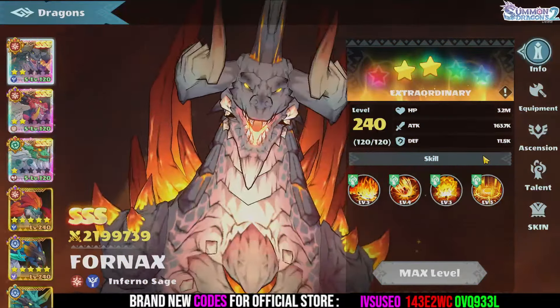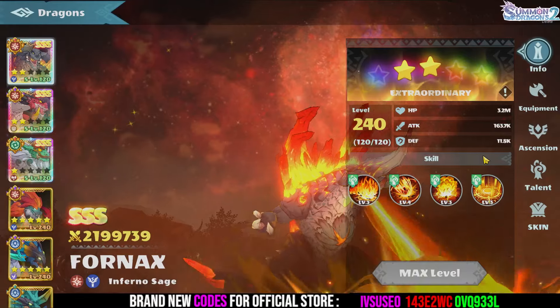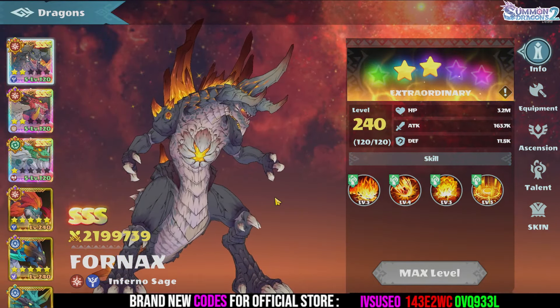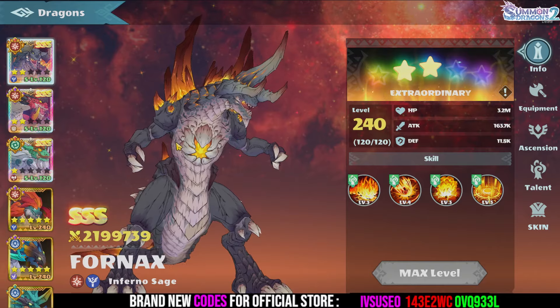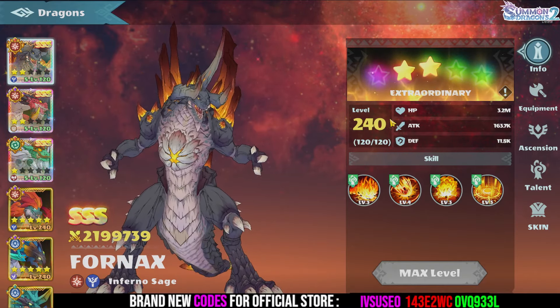Welcome guys! Today we're gonna have a closer look at Fornax, the new mage dragon — the inferno sage that looks like Godzilla, and his animations are all like Godzilla. So let's have a look at him first of all, let's have a look at his skills.